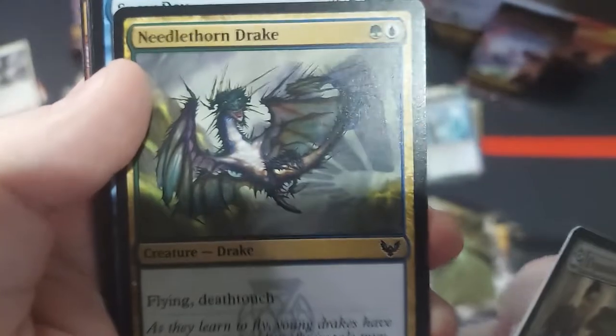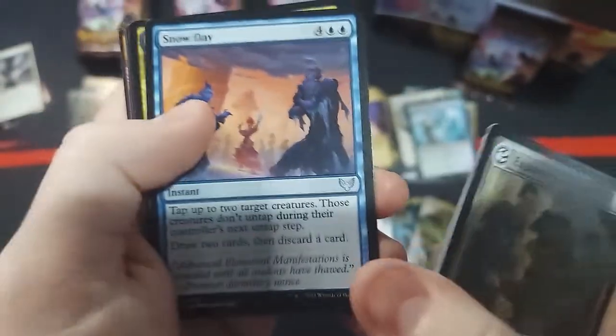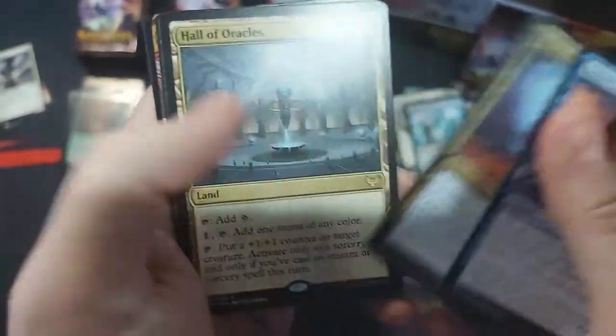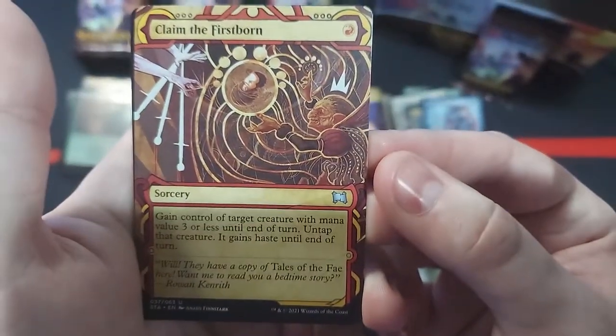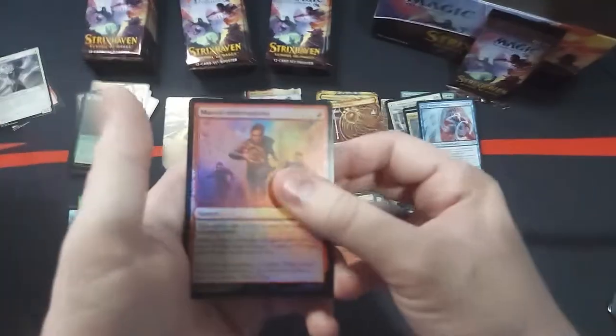Dragons! Look at him! Oh, he's a spiky boy — very spiky. Prismari Hall of Oracles — got it. Oh cool, double rare pack, love to see it. Claim the Firstborn. And a Mascot Interception.